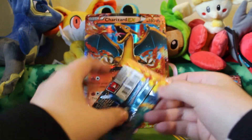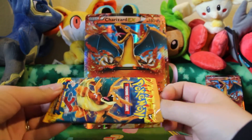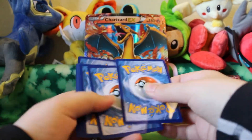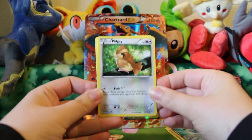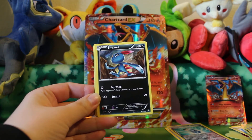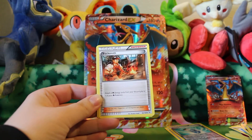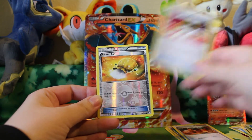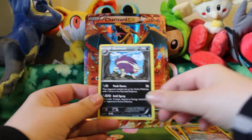The next pack will be a Flashfire pack — I'll go ahead and open a Charizard one. Here we've got Pidgey, Litleo, Sneasel, Sea Dot, Plebebe, Blacksmith, Love Disc, Ultra Ball, Sacra Ash Reverse, and a Skunk Tank Rare. That was a big trainer pack.